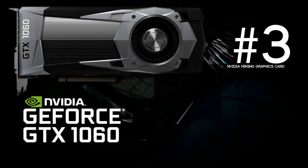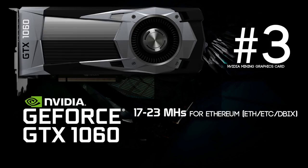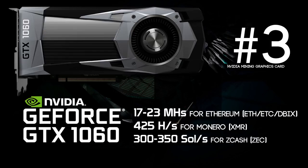The next card is the GeForce GTX 1060, sitting at number 3. This card was only doing 17 to 23 megahashes per second for Ethereum, 425 hashes per second for Monero, and only 300 to 350 solutions per second for Zcash. It's pretty cheap and does decent mining, but it landed on number 3 because it just didn't meet the expectations to be number 2.